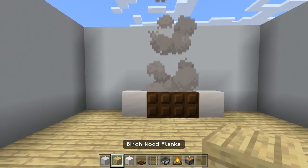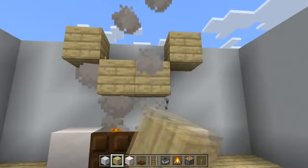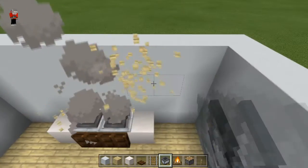The next thing you want to do is you need to make sure you get the hopper minecarts on there. You need to do it exactly like that, otherwise it will mess up.